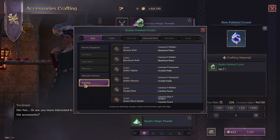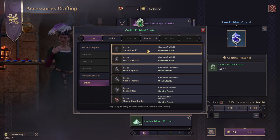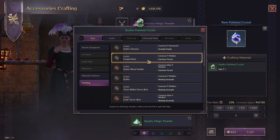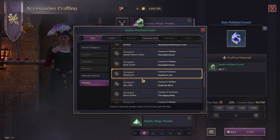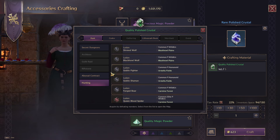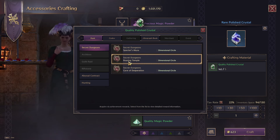If you're looking at hunting mobs, there are actually a lot of mobs that also drop these quality polished crystals. Black Howe Plains — you've got Wolves, the Goblins, and Ursula Fields, mobs in Carmine Forest and the Nesting Grounds, and even Abandoned Stonemason Town, and actually a lot more places, all drop quality polished crystals. I have seen a lot of them dropping in dungeons though, so I do think that is the best way to get them.